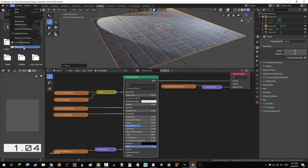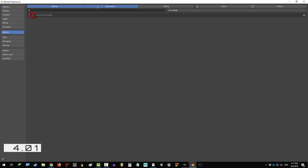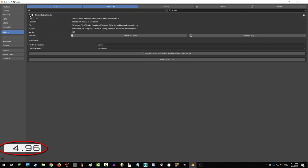Go to Edit, Preferences, Add-ons, type in Wrangler, and check this box right here. You're done.